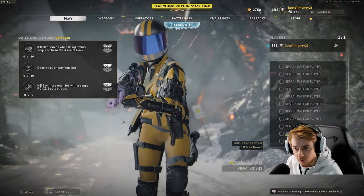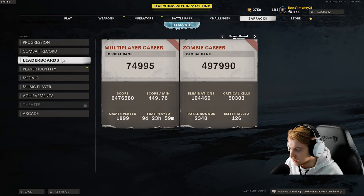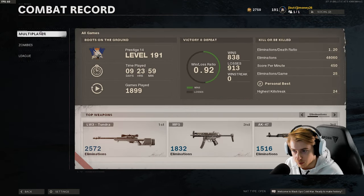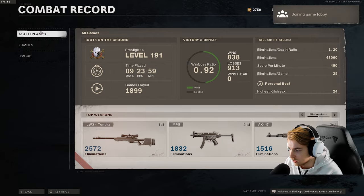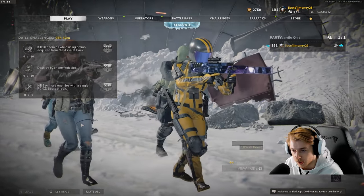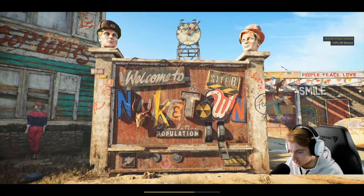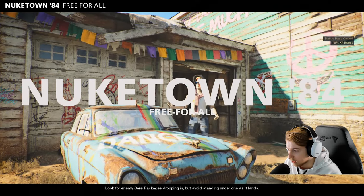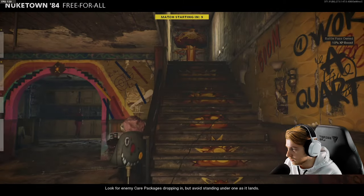I am not the greatest COD player. Right now I rank 74,000 globally — nothing too crazy. I have a 1.2 KD, 48,000 eliminations, only 450 score per minute. I average 25 eliminations per game and my highest killstreak is only 24, so I need to add six to that. If I want to nuke, this is going to be tough. I definitely feel like I'm a better hardcore player, but there's too many variables in hardcore — teammate kills, random nades. Core is definitely the best and we're on free for all.